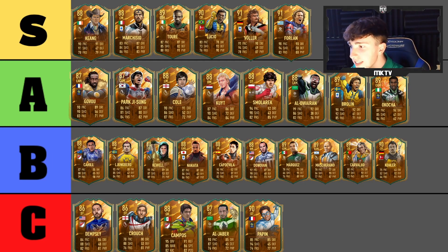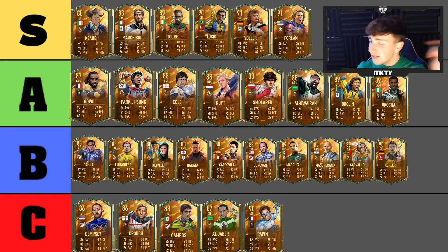That's my overall rankings done. I'm tempted to put Donovan up to A tier but I'm happy with the list. Let me know what you'd change. In the S tier we have Keane, Marchesio, Toure, Lucio, Volar, and Forlan — six S tier cards out of 29. Let me know in the comments how many you think I got wrong. Massive thank you for watching — if you enjoyed, subscribe and I'll catch you next time. Peace.